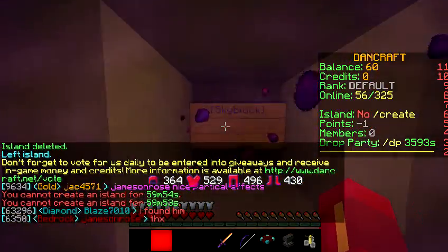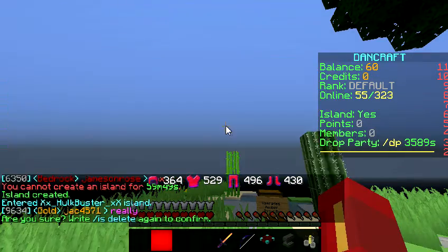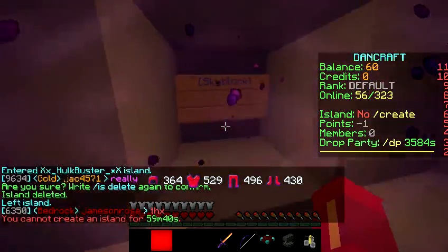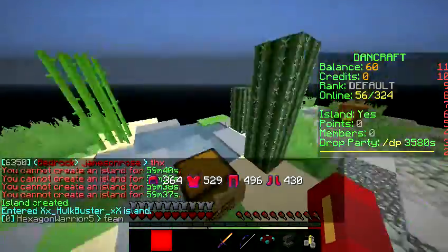But if you go over to this portal and spam right click that sign, you can create another island and it teleports you to it. You can do this again — I just delete, run over here, and as you can see I cannot create an island normally, but if I right click on the sign, boom, an island is created for me and then I get teleported.